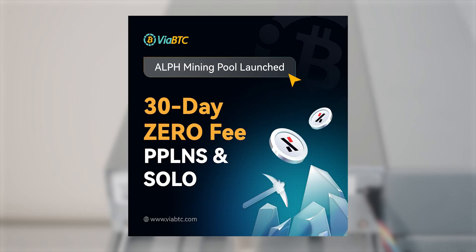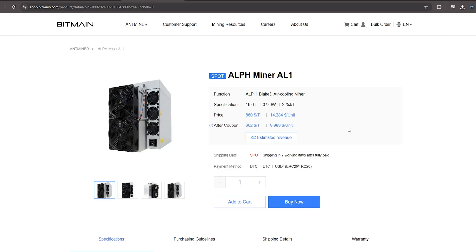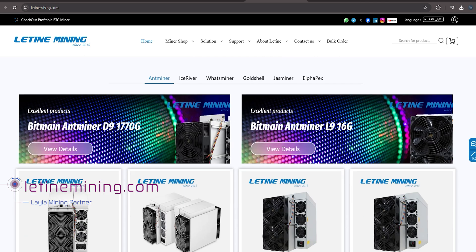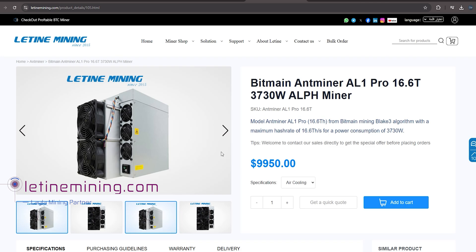If you still have the chance, don't miss mining Alephium using ViaBTC with zero fees. You can find the AL1 Pro on Bitmain's official website, or you can contact our partners at Latine Mining, one of the biggest suppliers in China. You can check all the miners they have, including the AL1 Pro, at a good price.